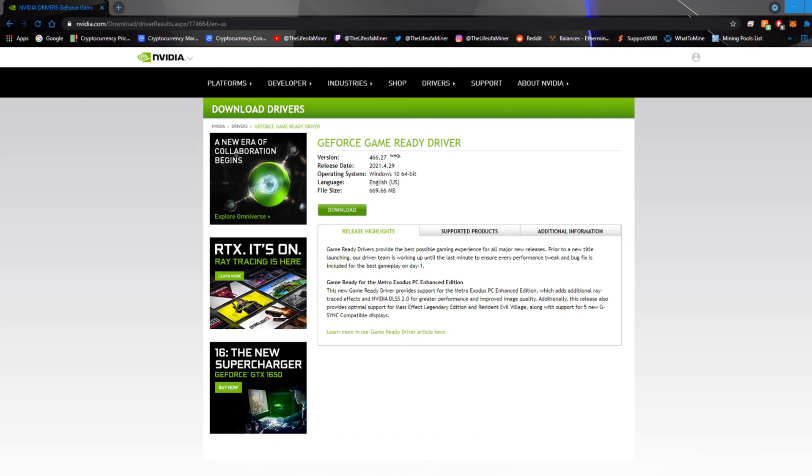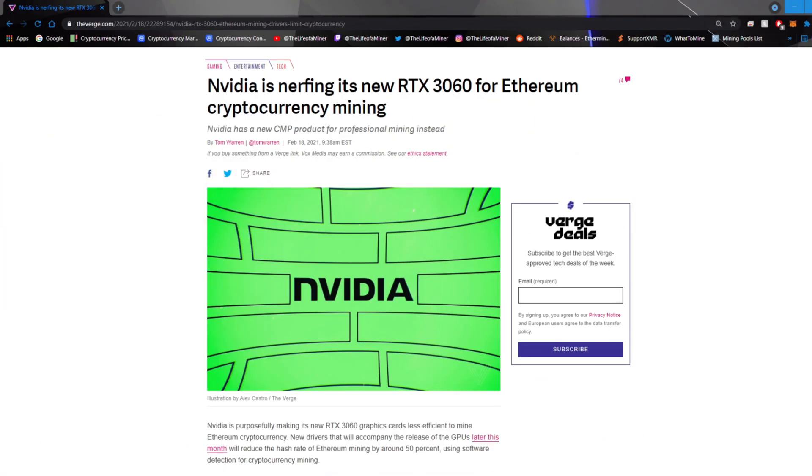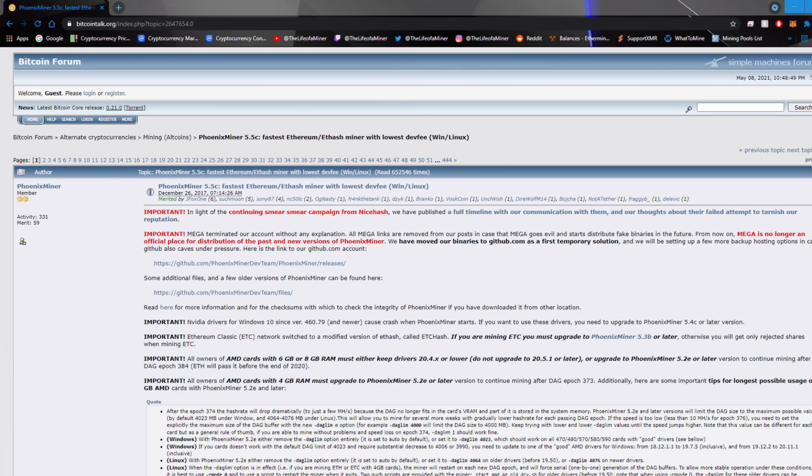Let's first test out the RTX 3060 with the current drivers, version 466.27. Back in February, due to the mining craze, Nvidia did implement a mining limiter to reduce hash rates on mining Ethereum by about half. This mining limiter only affected the Ethash algorithm and not other algorithms, so you'll be able to mine any other coins without any limits.